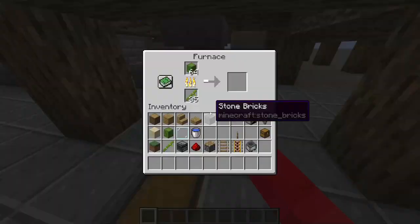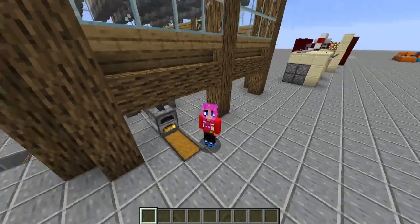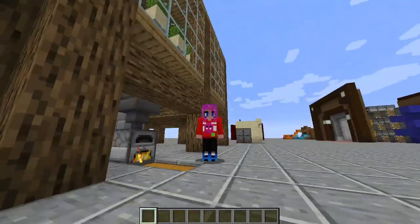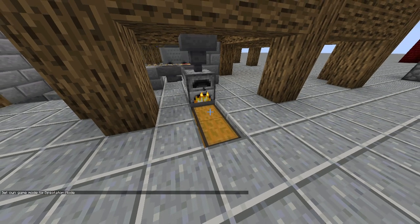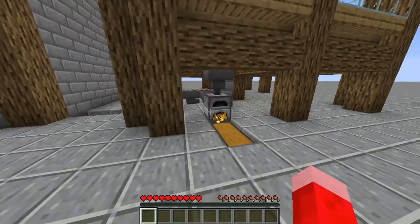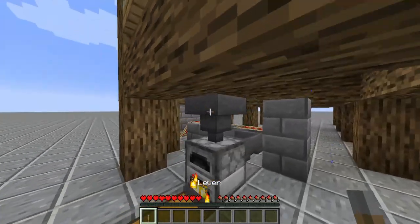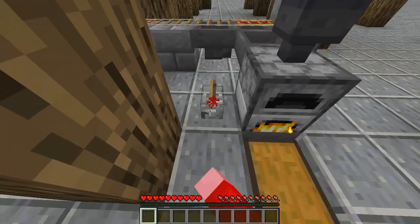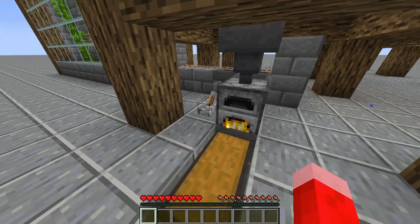When you take out one item from the furnace, you'll get all the XP that's built up from all the cacti that's been smelted. So if I set myself to survival very quickly — when I go to take the content out of the furnace, what should happen is that I should get all the XP from all this cacti that's been smelted. I'll add a lever for this hopper right here — there we go. Now it's locked, so whatever content comes through here should just stay in its place.